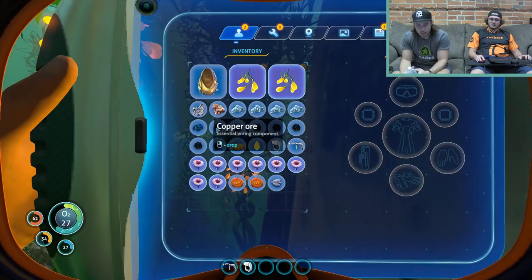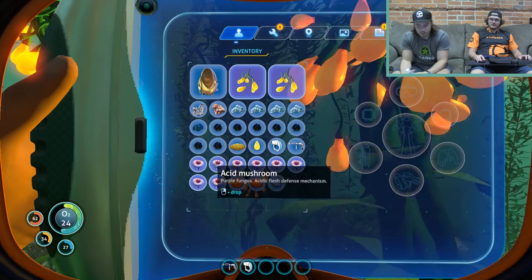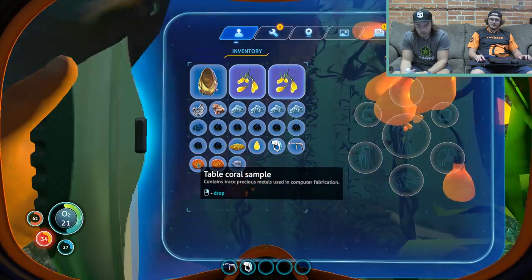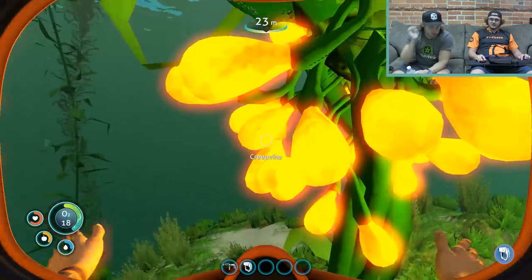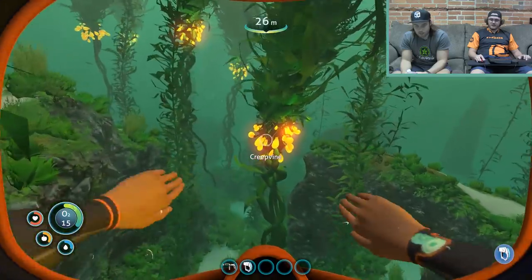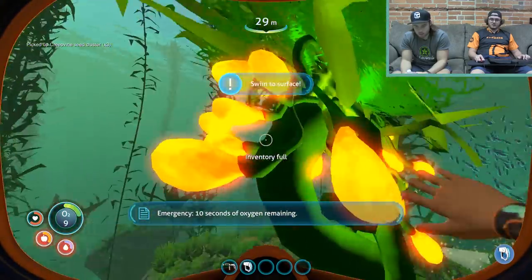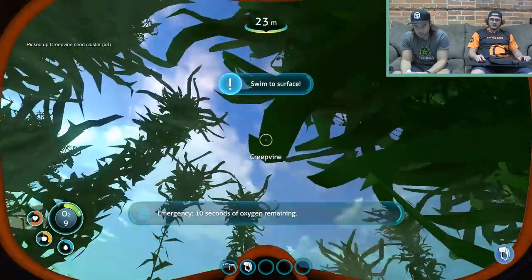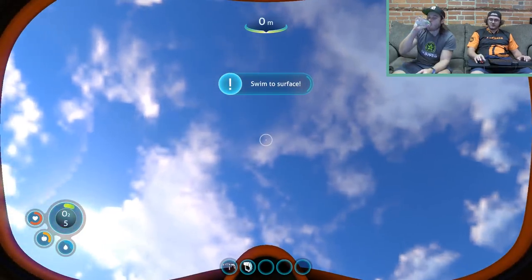Drop those. You've got a lot of quartz on this ship — drop those acid mushrooms, I don't know what you need those for. Yeah, they're not hard to find anyway. I'm high on creepvines. I guess we'll bring these to the ship.